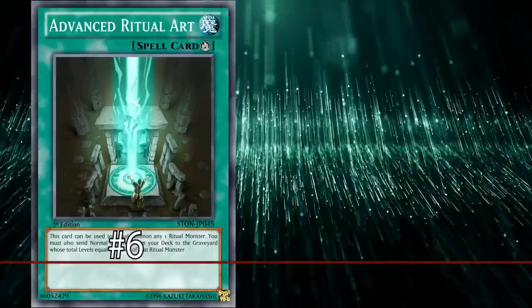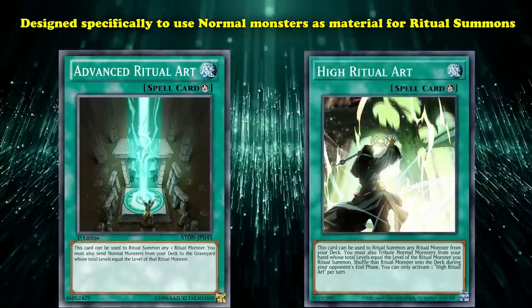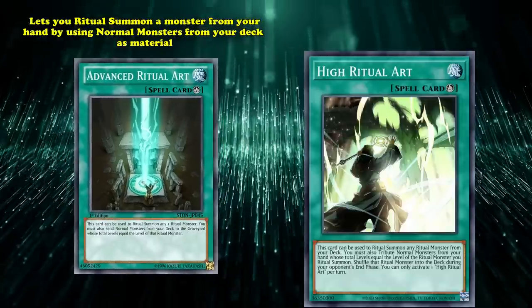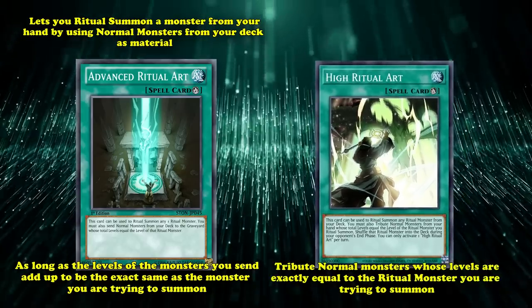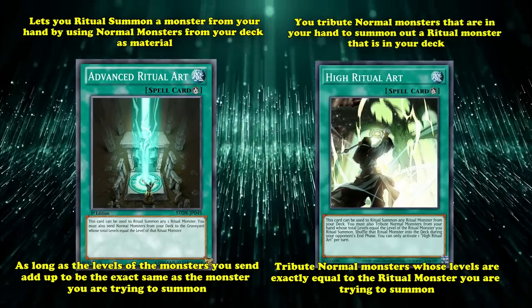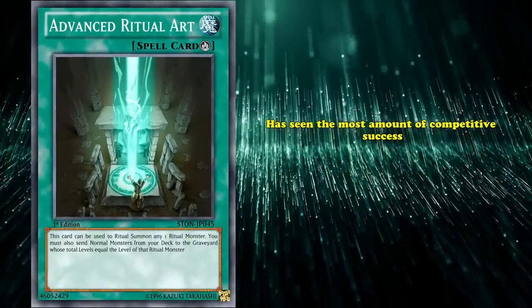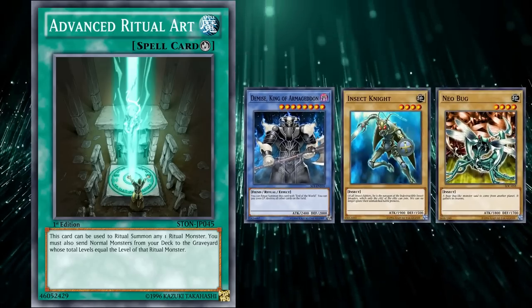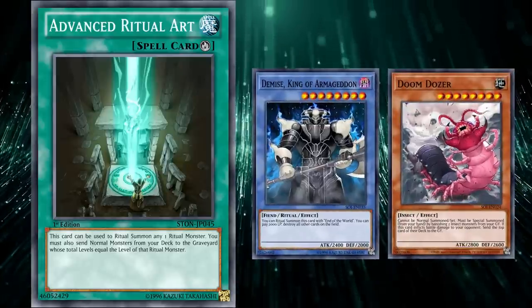Tributing into number 6 is Advanced Ritual Art and High Ritual Art, two ritual spells designed specifically to use normal monsters as materials for ritual summons. Advanced Ritual Art lets you ritual summon a monster from your hand using normal monsters from your deck as material, as long as their levels add up exactly to the ritual monster. High Ritual Art requires you to tribute normal monsters from your hand whose levels equal exactly the ritual monster you're summoning, but in reverse — you summon a ritual monster from your deck. Between the two, Advanced Ritual Art has seen the most competitive success, having shone in decks like Demise of Decay, which summoned Demise, King of Armageddon, using Insect Knight and Neobug from the deck.